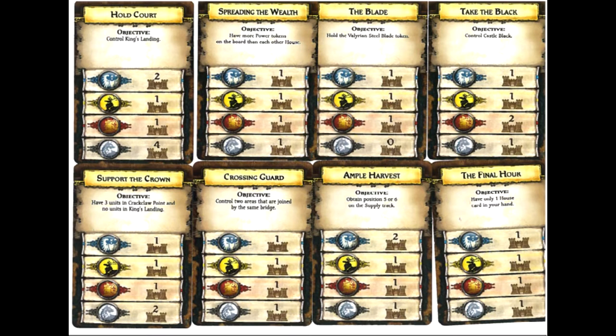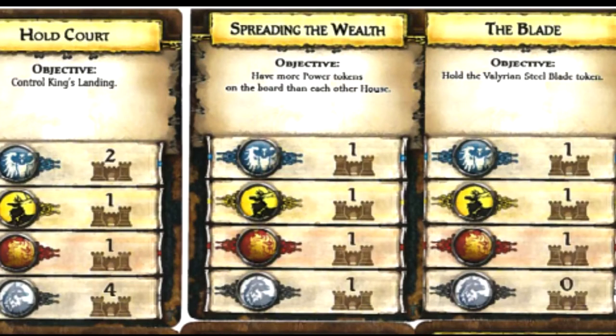House Arran has the public objective to control the Eerie and have more available power tokens than each other house. So it's relatively straightforward and you would enjoy having power tokens. However, you kind of keep this in mind when you're bidding — if you're going to use your power tokens in order to bid and increase your position on the Iron Throne, or do you want to hold on to them and guarantee yourself another victory point.